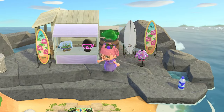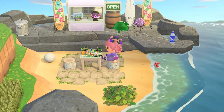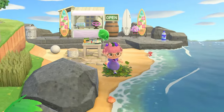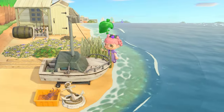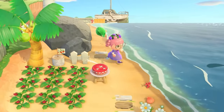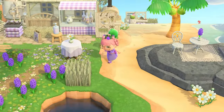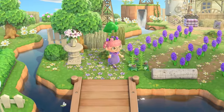Oh my gosh, it's a little swimming shop — look! We've got snorkels and surfboards! I love it. It goes to show that even if you have a super cottagecore or spring-core island, you can still have very summery beachy builds. The fact that there are surfboards and fishing boats doesn't make it feel any less cottagecore — you can make it work.